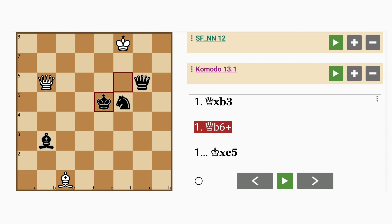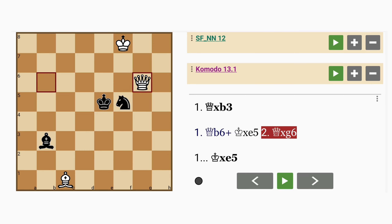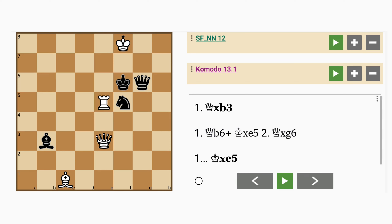How about queen to b6 check? King captures rook, queen captures queen. This probably does lead to a mate, but it will take quite a few moves — maybe 14 or 15 more moves. There has to be a better way. Well, there doesn't have to be, but this is chess, so there could be.